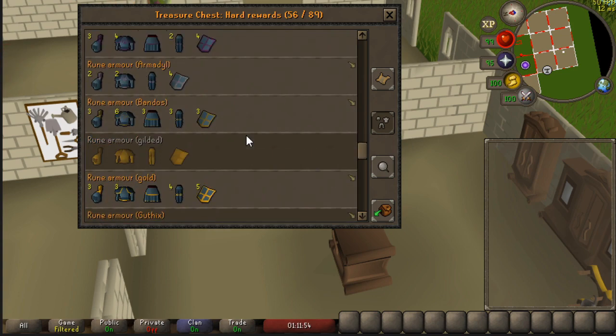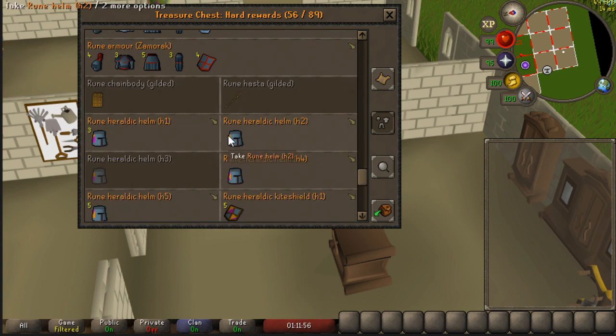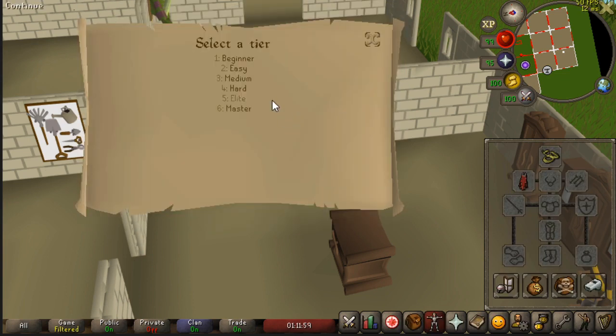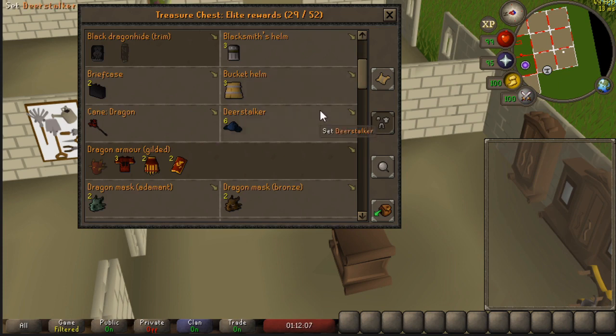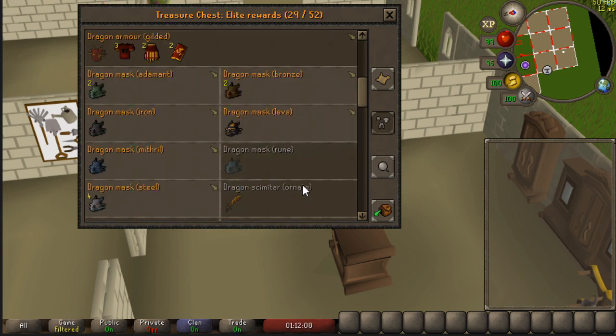I started doing clues for the royal crown. I'm 690 elite clues in and I still haven't gotten it yet — that's quite unlucky. The rune dragon mask is the last item I need for the dragon mask set. The lava dragon mask is not on the collection log — that one is super rare, so I do not really care for the collection log.